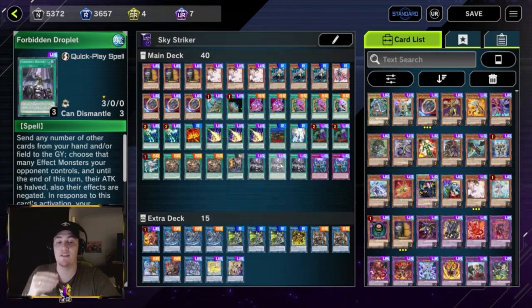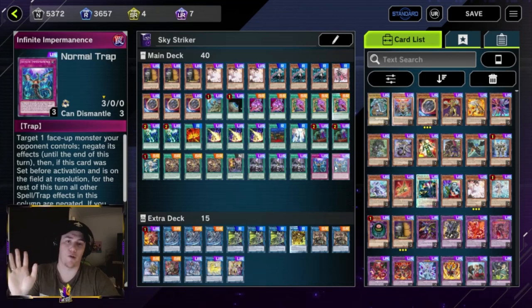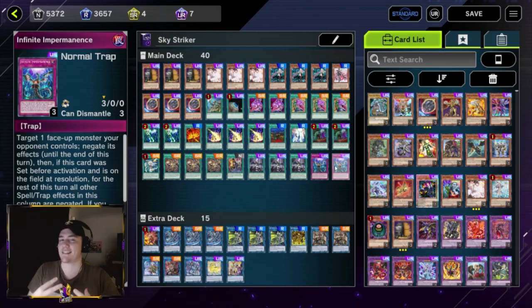Three Forbidden Droplet — one of the best spell cards in the game and very meta relevant. We want three in Sky Striker for its synergy: send any number of cards from your hand or field to the graveyard, then negate effect monsters your opponent controls equal to the number of cards sent. It also halves their attack points and doesn't target, making it great for breaking boards. Your opponent cannot respond with cards of the same type you send. Last we play two Impermanence — I'd play three but I don't want to run 41 cards. You can play the third copy if you prefer.